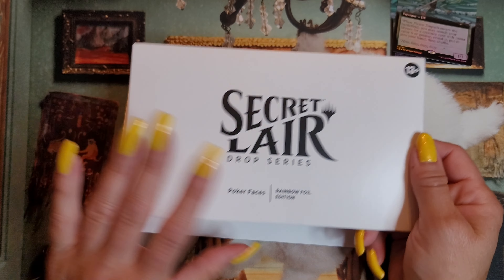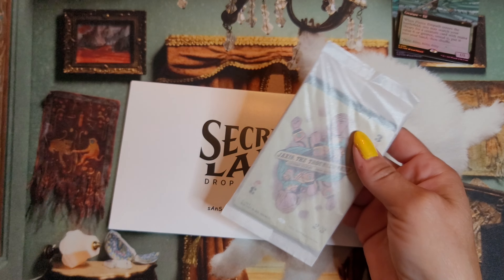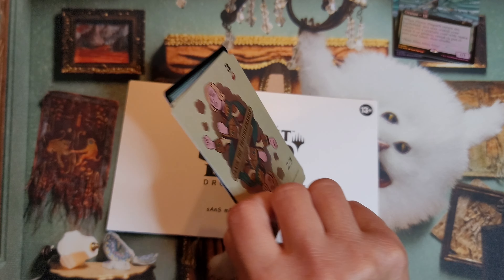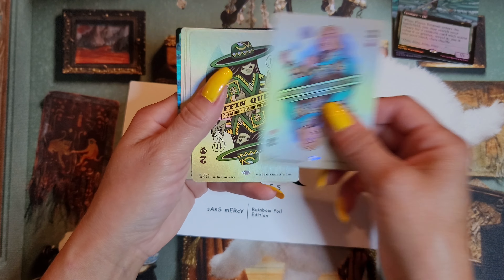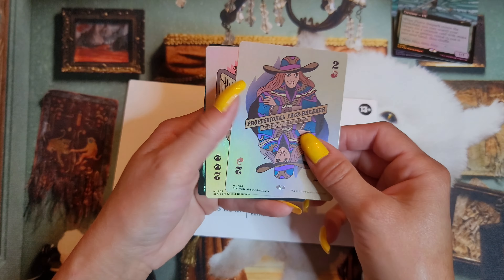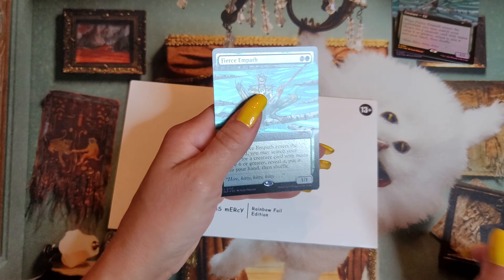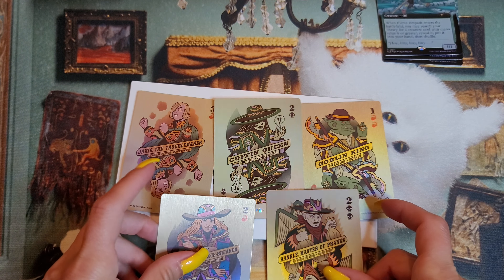Now we're on to Poker Faces — this is the one I was really excited about. I love the art on these, and this one is Rainbow Foil as well. We are starting with Jaxus the Troublemaker, Legendary Human Warrior. Then we have Coffin Queen, Zombie Wizard. Goblin King. Professional Facebreaker. Rankle Master of Pranks. And then a third Fierce Empath — so three for three on our bonus card. But I absolutely love the art on those.